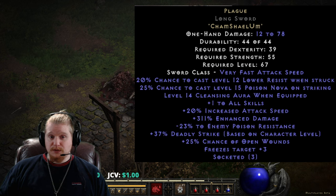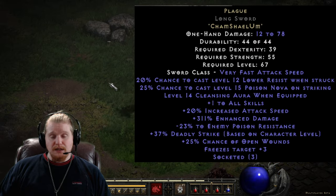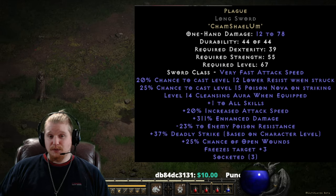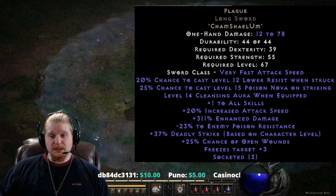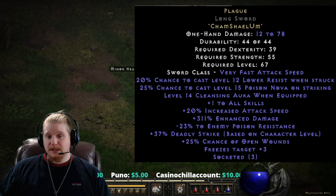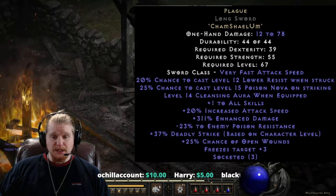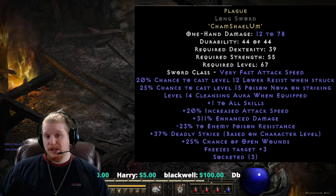We also have the mercenary to consider. The lower resistance proc could be used on a mercenary — you could put this on either an Act 3 or an Act 5 mercenary, both of which have sword slots. You could simply utilize them to get the lower resistance proc, which will happen fairly often. You'd also get the very nice Cleansing Aura on top of that. This is a really solid option for Barbarian mercenaries, and the lower resistance will synergize well with Act 3 mercenaries because it will beef up their own damage as well.